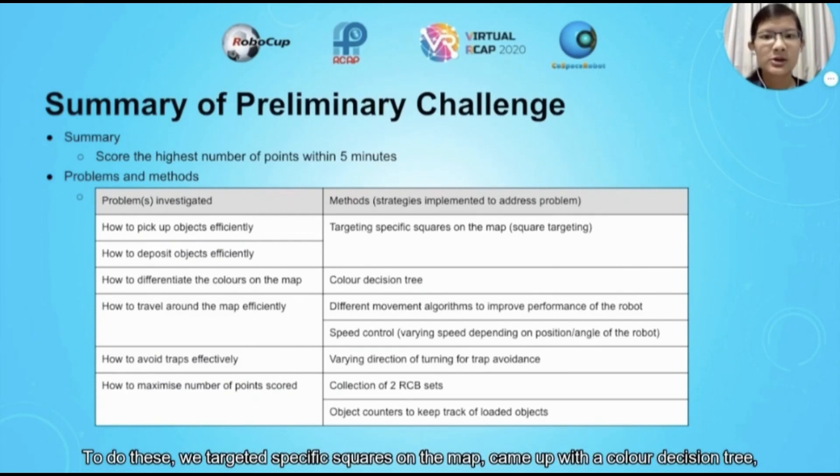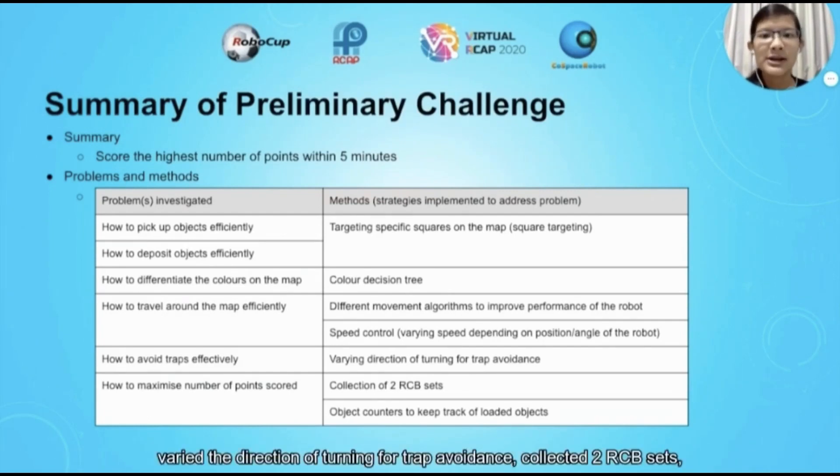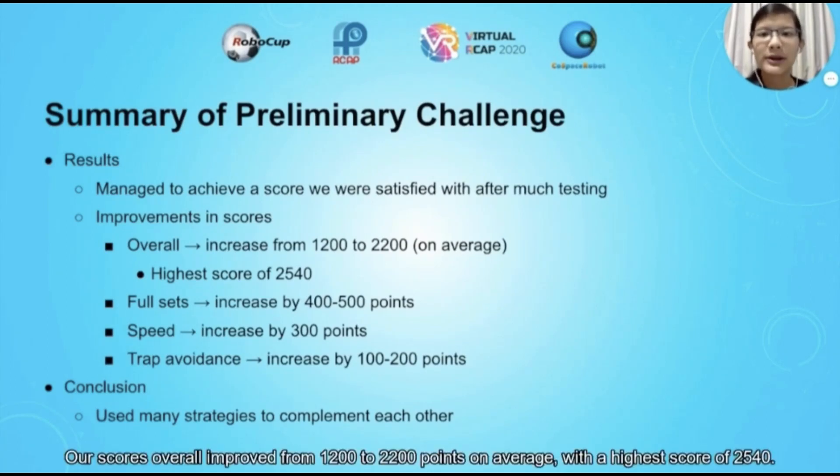To do these, we targeted specific squares on the map, came up with a colour decision tree, used different movement algorithms to improve the performance of our robot, used speed control, varied the direction of turning for trap avoidance, collected two RCB sets, and used object counters to keep track of loaded objects. After much testing and tuning, we managed to achieve a score we were satisfied with. Our scores overall improved from 1,200 to 2,200 points on average, with a higher score of 2,540.